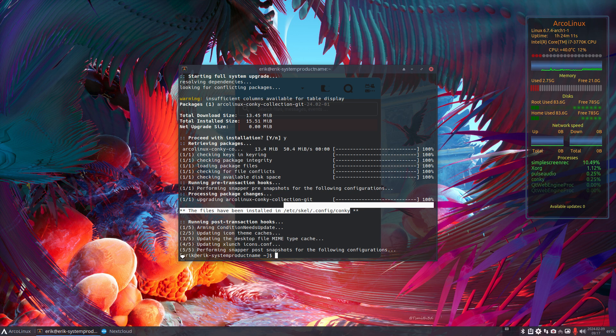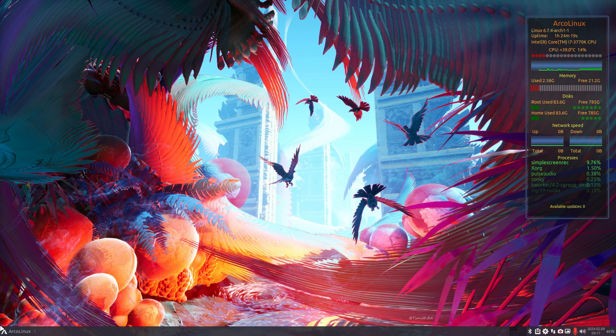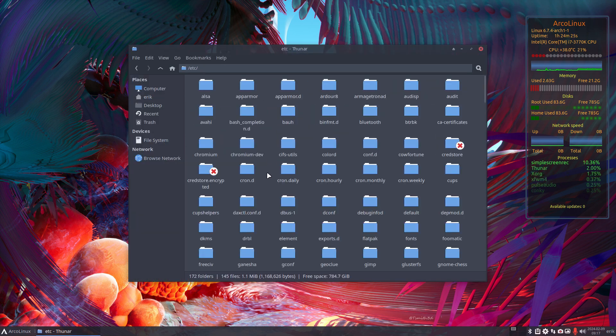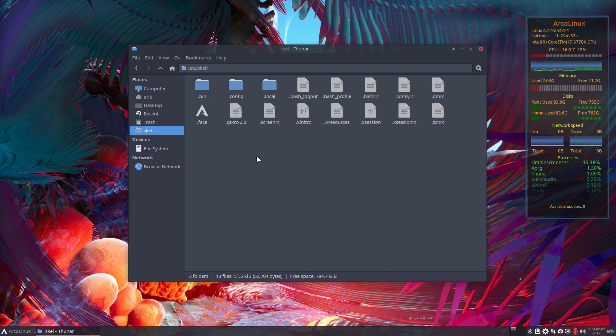The Conky config is not in your home directory and it never will be. Where do I find it? Exit Nextcloud. Basically it's in the file system under /etc/skel. So personally I would put this to the side here — not in trash of course — this is where we update things.